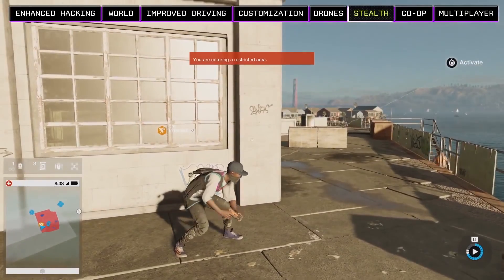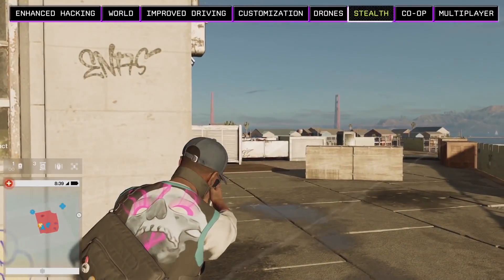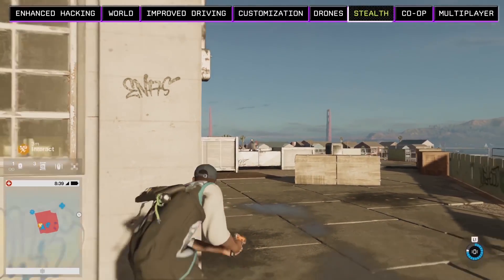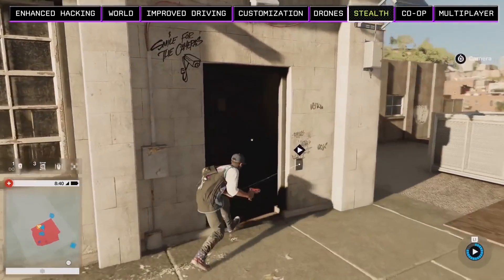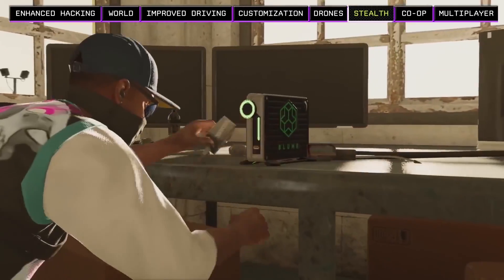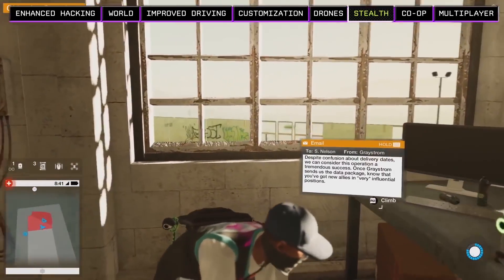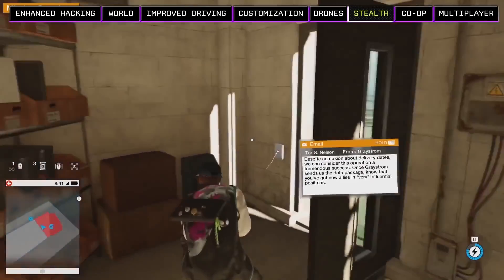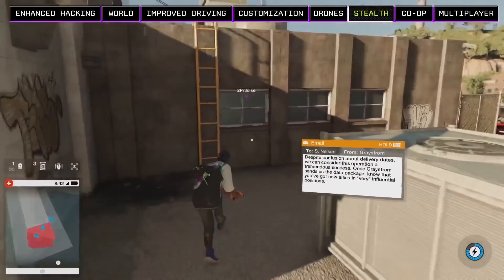A more direct way to neutralize a guard is to use the non-lethal stun gun. Marcus has an array of non-lethal tools and techniques — you can complete the entire game without actually killing a single enemy. Since we already unlocked this door with our RC jumper, we can just quick hack it to open it. Now we're in the room — we just need to install one of our custom DedSec boxes into this bloom terminal to complete our final objective. All that's left is to escape undetected. Each operation gives us more followers, and more followers allow you to take on even bigger operations.